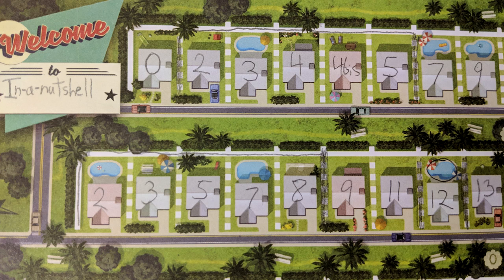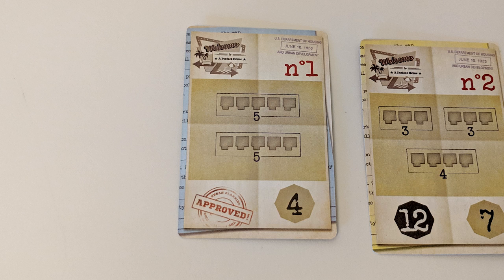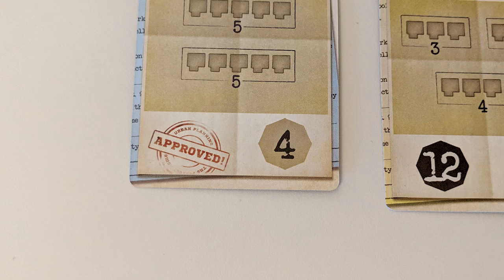Mark the estate you used to achieve this, as you can no longer divide that estate with new fences or reuse it for any of the other plans. Then flip the card over. Other players can still complete the plan, but they will receive a lower number of points for it.